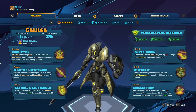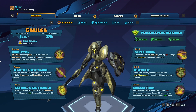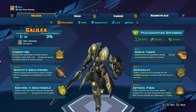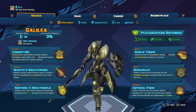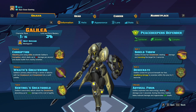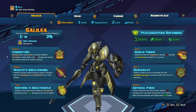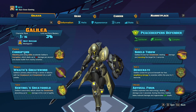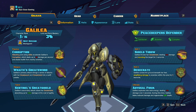Her passive is Corruption — attacking and using skills accelerates Goliath's Corruption, which deals up to 28 damage per second and steals health from enemies nearby. Every enemy around her is being damaged per second. Really useful in teamfights, especially if you can keep attacking and using skills to get this buff right up as far as you can. You can deal a serious amount of damage without even using any of your skills or attacks.